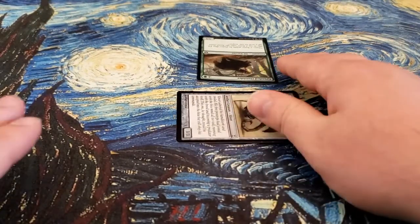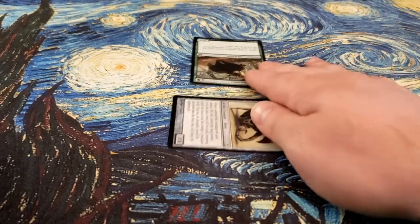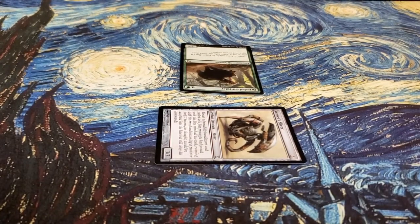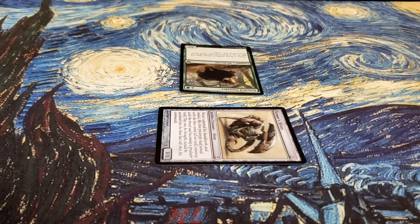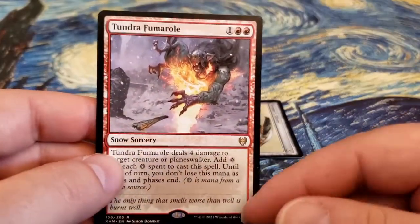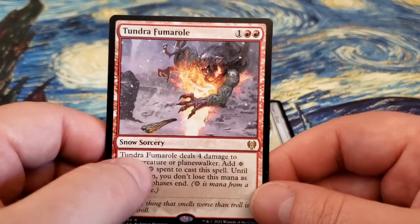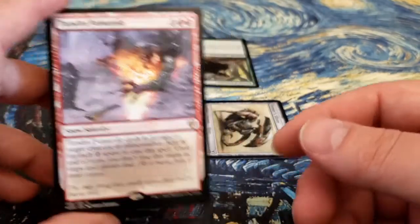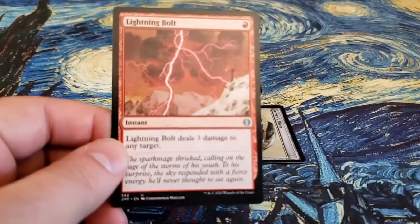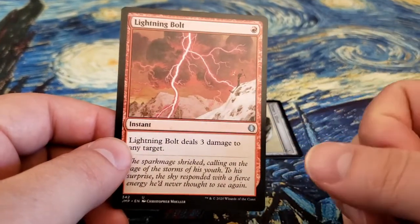Now, as I mentioned in an earlier video, instants can be played at any point in time during the game, which means they can be played during combat as well. You can play instants at any point in time during combat, but you cannot play sorceries during combat. So if you have a sorcery — like this one that deals 4 damage to target creature or planeswalker — because it's a sorcery and we're in the middle of combat, I cannot cast it against my opponent's creature. However, if I have an instant like Lightning Bolt, which deals 3 damage to any target and is an instant, I can play it during combat.